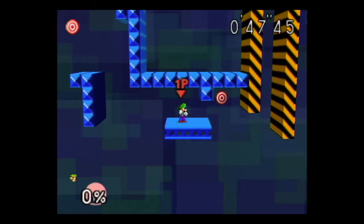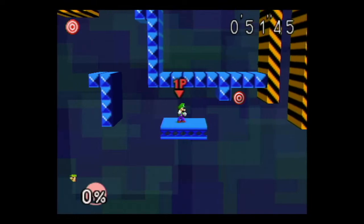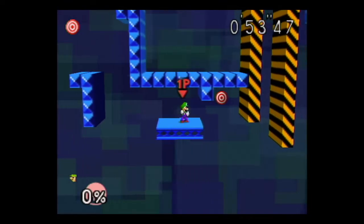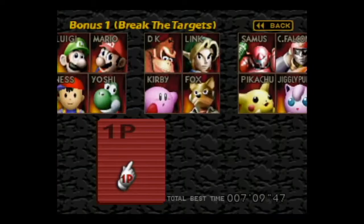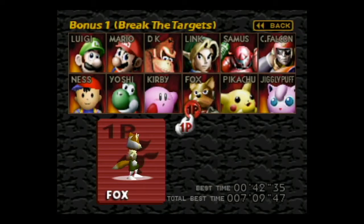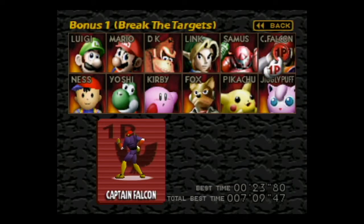Luigi's fireballs don't get affected by gravity, so they go straight forward. And the tornado feels a little bit less effective — I'm not going to demonstrate it because I would probably fall off the platform if I tried. So just playing it safe and finishing the stage.